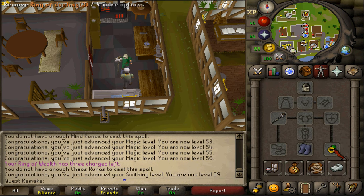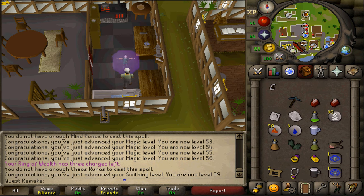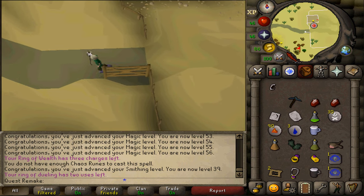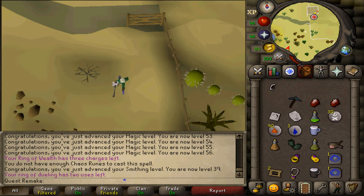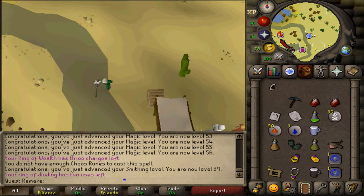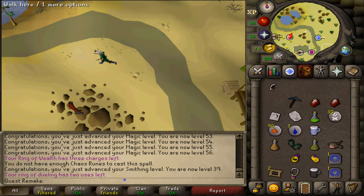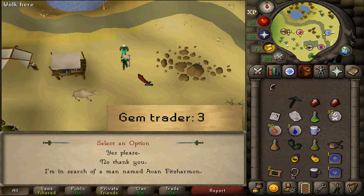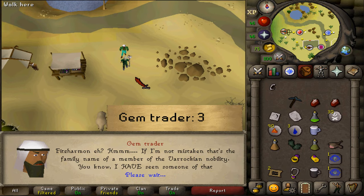Next let's make our way to the gem trader in Al Kharid, whose market stall is located next to the glider, north of the town. Let's talk to the gem trader and select option 3 about the man called Ivan.